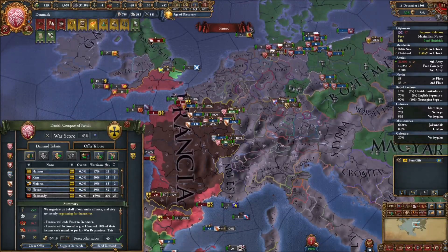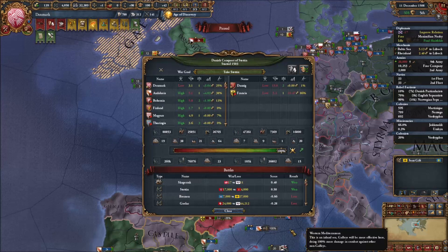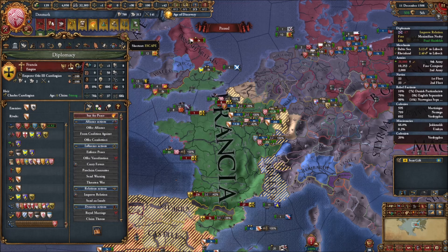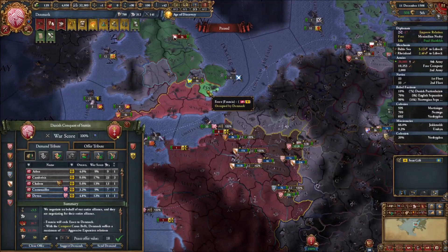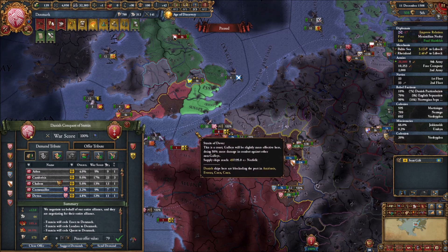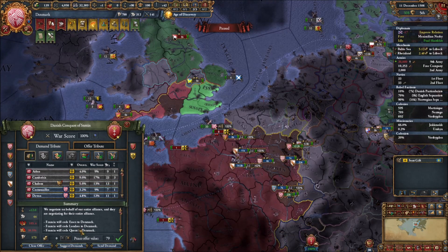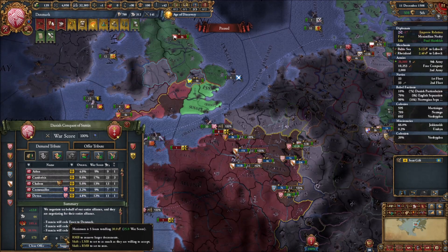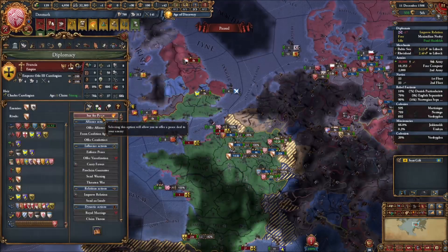I look at just taking Essex and taking nearly 1,600 gold to finish this war, because of the ticking call for peace and war exhaustion. I wait a little longer to try and gain a bit more. I do look at just taking things directly from Danzig since I have 100 war score from them - I could take a lot of southeast England. The problem is I can't get any money, only 30 ducats. I really want the money for buildings and other things. I'm looking at the Sound Toll wonder in Kobenhavn which I need to upgrade anyway for a mission.